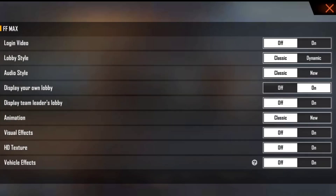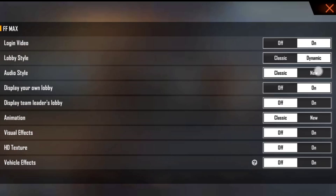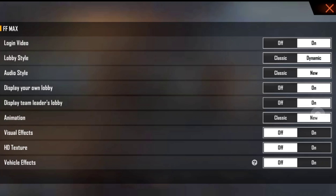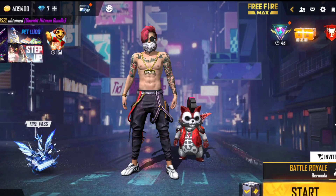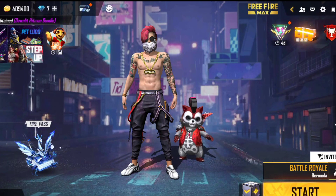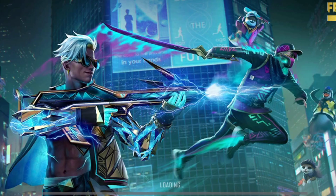There are many options in FFMAX. You set the settings on the top. Now you can see the normal Free Fire. People are using Free Fire, or Free Fire MAX. So, this is what you are doing — you will have the settings for Free Fire.